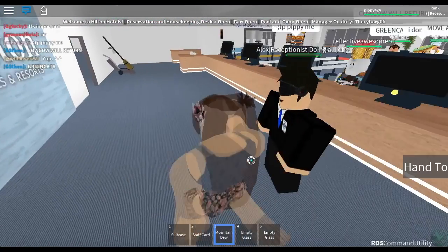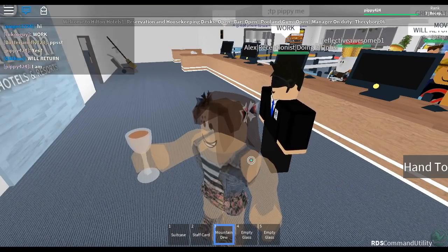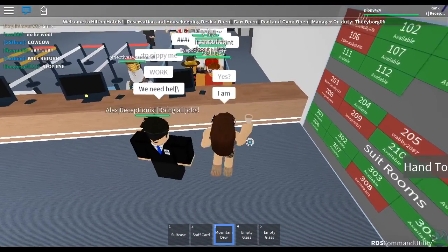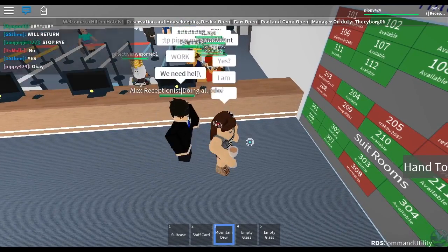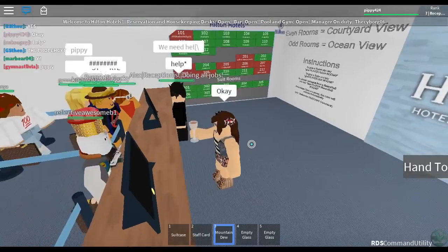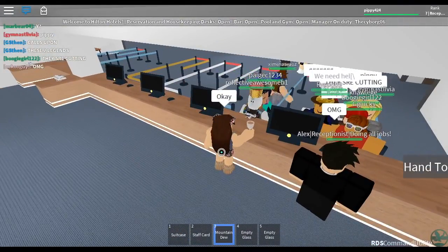I thought at first that room service would be like they actually go up to your room, but it turns out all you got to do is press this hand-to the thing. This person hasn't said anything, so let me just help this other person. Hi, how may I help you? She wants two sodas and two burgers. I've got to get her two sodas. Let me first put these away. She wants a Mountain Dew - I'll just grab three glasses, one, two, three. One of them I'll make Mountain Dew. I'm just gonna hang up. Oh my gosh! Excuse me, I'm doing literally all the jobs - y'all need to chill. Hi, how may I help you?